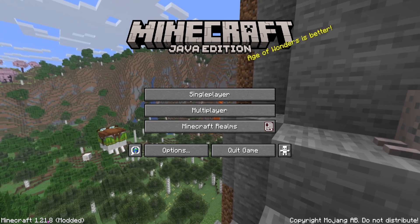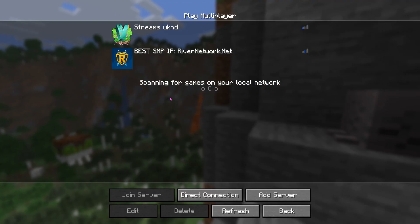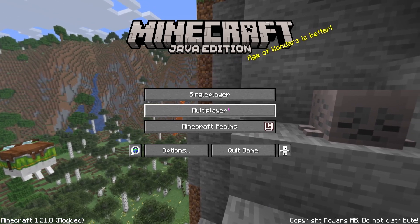As you guys can see it says Minecraft 1.21.8 modded. And now if we actually go ahead and drop into a multiplayer server or a single player server, we will be able to go ahead and zoom.